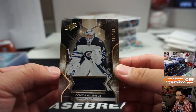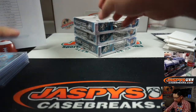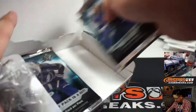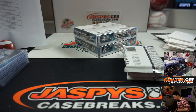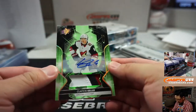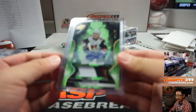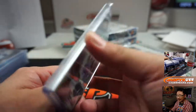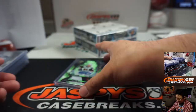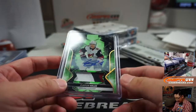We've got Connor Hellebuyck for the Winnipeg Jets, numbered to 199. That goes to Trendsetter. And we've got Clayton Keller, 14 out of 25, three-color jersey and autograph for the Coyotes — Aaron Salinas. Hellebuyck? A lot of extra letters there, not an efficient last name. Last name efficiency: zero. Clayton Keller — there's an efficient name right there. That goes to Aaron.